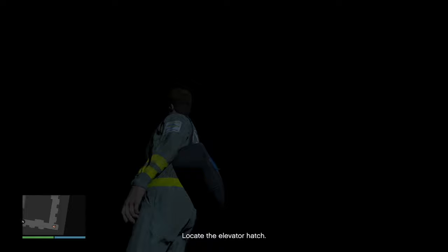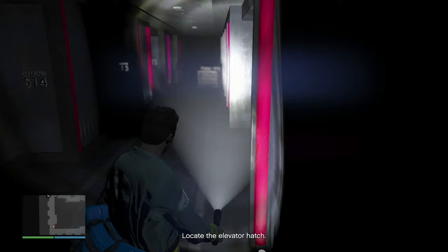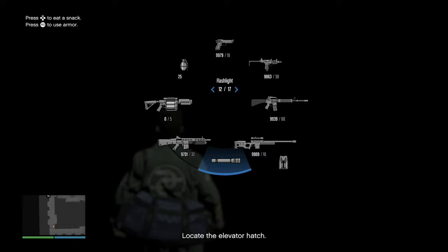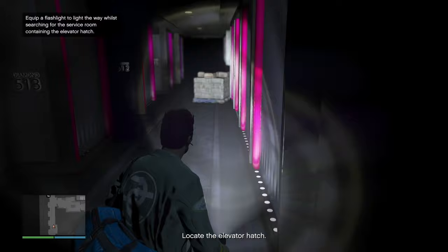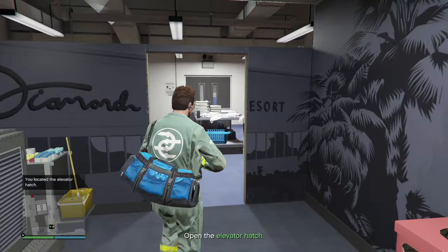Now we need to locate the elevator hatch — use your flashlight. Make sure you have it in your inventory and click L2 to turn it on. We're going to find the elevator hatch. We accidentally alerted the casino so there are going to be NPCs coming after you, but we still have to find the elevator hatch. Just follow the hallways — I'll show you the outside of it.